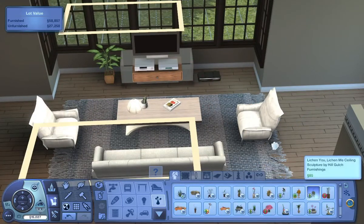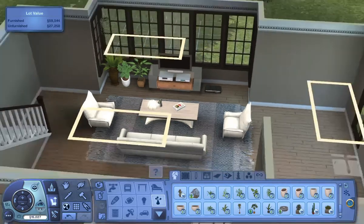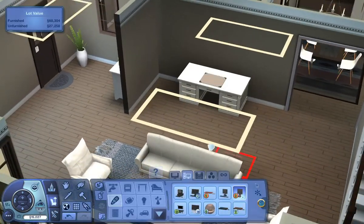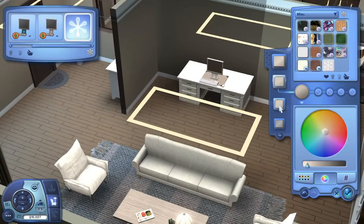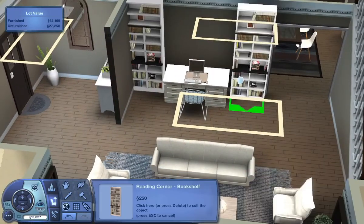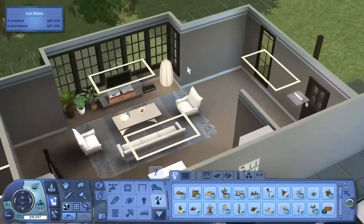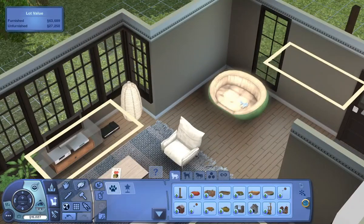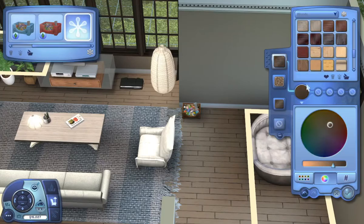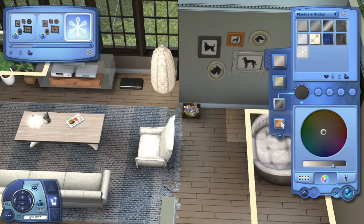I used a couch that is in one of the expansion packs, I believe. Some of those plants are custom content, and the TV is custom content as well, as are the accessories. So I guess a lot of the living room is actually custom content, but that desk and computer are not. Again, this would be the type of build where you could easily swap things out and change the colors to match. I actually really ended up liking this living room — I love the windows behind the TV, the very neutral colors with touches of blue, and that custom lamp. I had a lot of fun doing this build.